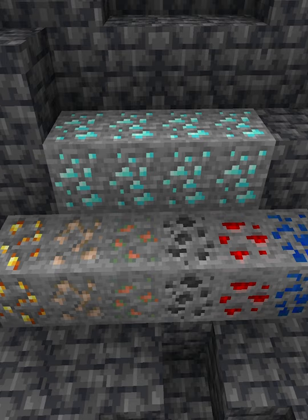Ores without unique shapes have been given new textures for accessibility reasons, so an ore can be distinguished by shape alone and not by colour. I think they've done a pretty good job on these, especially the gold ore — the gold ore looks really good, in my opinion.